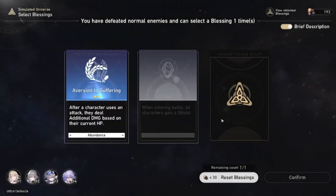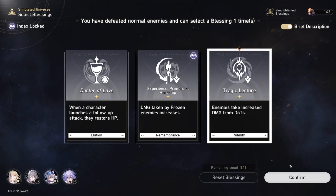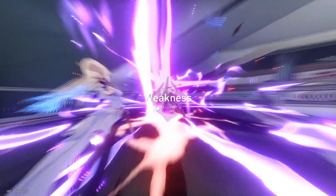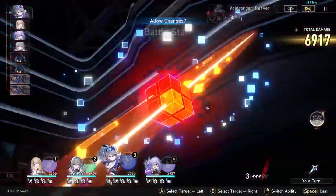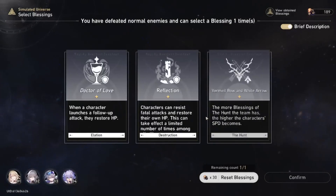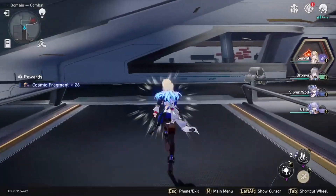Some areas on the map let you talk to an NPC to get upgrades, and if you're lucky you can get more Hunt path cards from her — but it's not entirely necessary. Right now the only character on my team who matches the path is Seele, but she does so much damage I'm not worried about it.